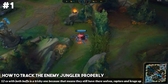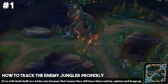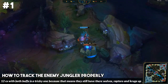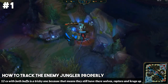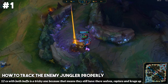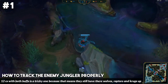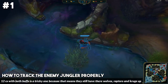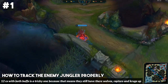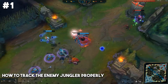Now if the enemy jungler has 12 CS and both their buffs, this is a little bit more difficult to track. For example, in this background gameplay with Elise, she does a unique path — takes red, takes blue, does gromp, hits level three, then looks for a gank mid. After that, you don't really know exactly where she's going because she could go back for wolves, raptors, or krugs. You can't tell exactly which camp they're going to take next.